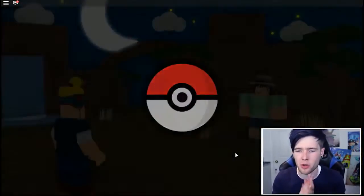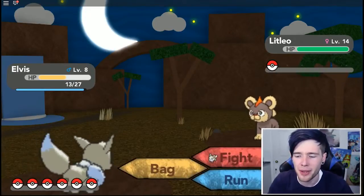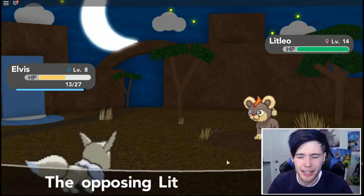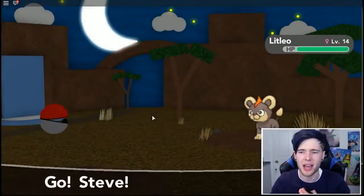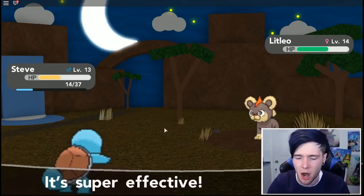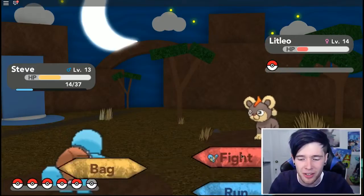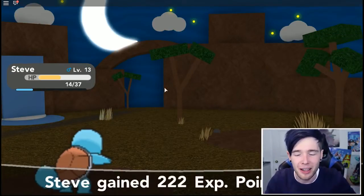A female trainer has a Litleo at level 14 — Steve will be in his element, but I'm getting worried. Steve fires a Sand Attack and then tries Bubble but the Litleo avoids it — Elvis's earlier Baby Doll Eyes lowered its speed, helping Steve get the first attack in. Steve, you're an absolute champion — you took down that pretty powerful Litleo and lived to tell the tale. 222 experience! Okay, there's some long grass and another trainer — let's test our luck with one more Pokemon encounter.